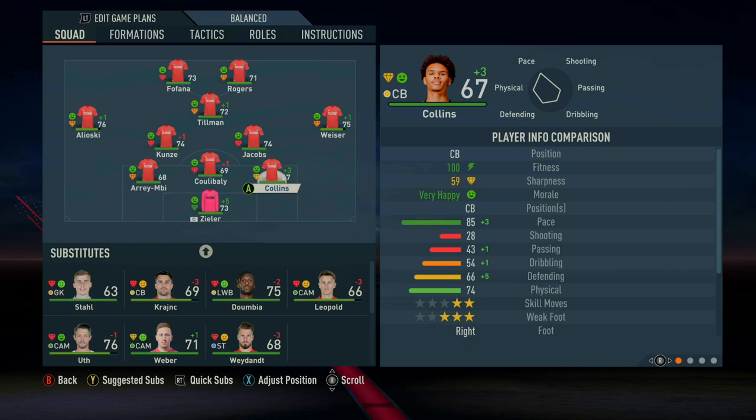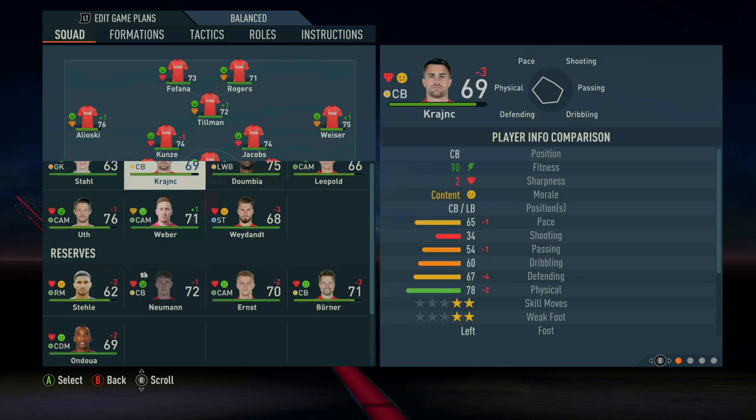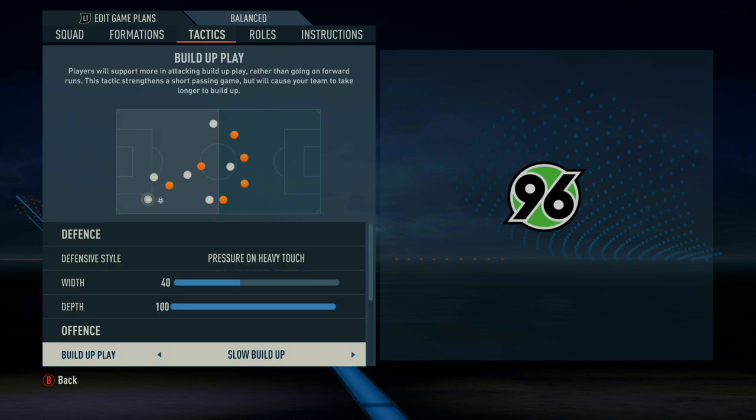We've got fairly fast centre-backs — Collins has 85 pace and Newman had 87 pace, though he's just suffered a season-ending injury. We also have some slower centre-backs. Coulibaly, the central centre-back, can be slower. Think of that Connor Cody role during Nuno Espírito Santo's Wolves system — he's more of that ball-playing centre-back, and he can be slower.